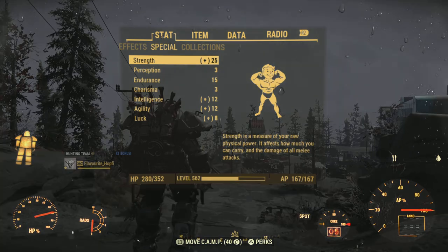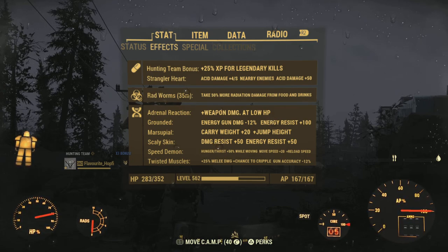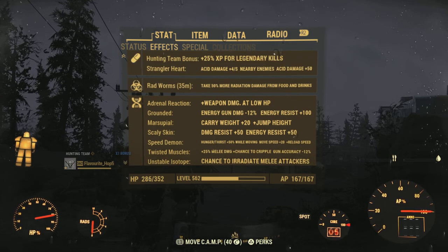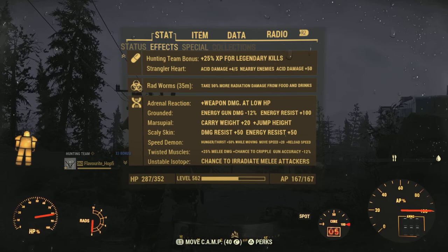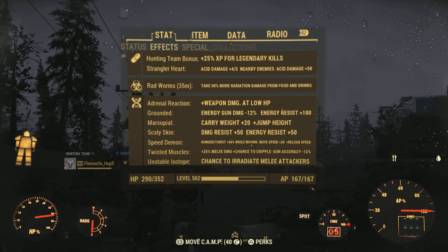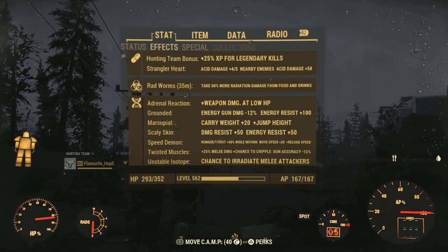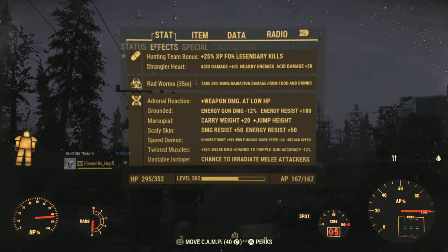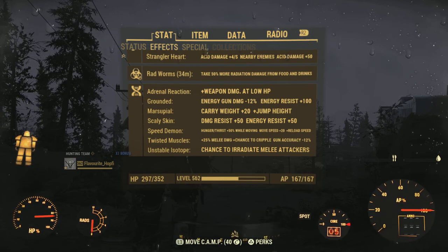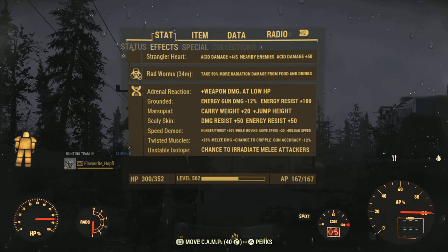Now we're going to take a look at the more interesting stuff. I hope you enjoyed the gameplay and it wasn't too much of a rant, but I just had to get this off my chest. I spent a lot of time grinding for this Power Armor, and I especially feel bad for all the people who went through the vault raids and didn't get anything from it — they had a little bit of fun with this Power Armor and then it was nerfed to the ground. Under effects, we can see what the Strangleheart does: 4 acid damage per second on nearby enemies, plus 50 acid damage to your attacks. I was a bit wrong on the numbers — it's not damage over time on your weapon, it's just flat 50 acid damage. But my point is the same: 50 acid damage against 300 poison resistance is just barely noticeable. It does so little that you might as well just not bother with it.